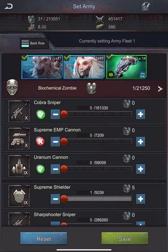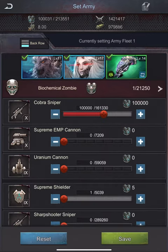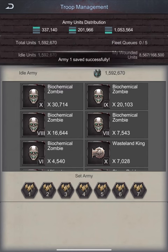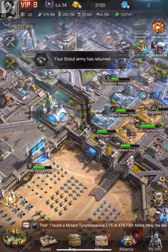Based on my fleet size I will include 100,000 snipers, then fill my remaining fleet allowance with as many cannons as I can fit. Adjust your snipers and cannons number based on your fleet size, and click save. My attack fleet is now saved in slot one.